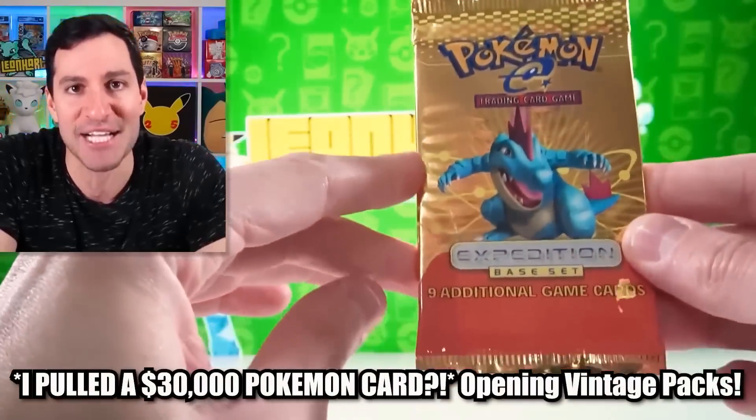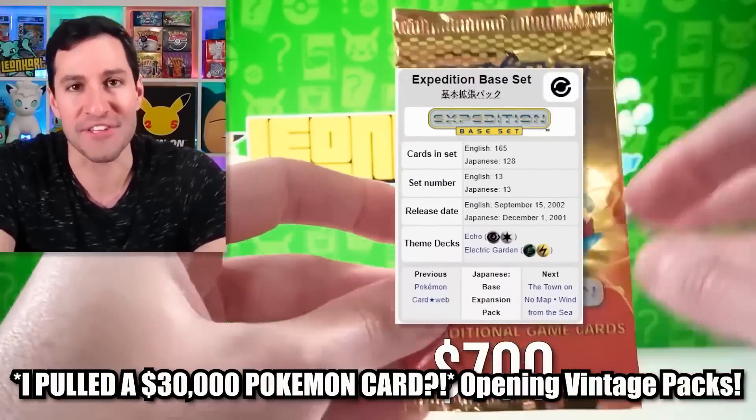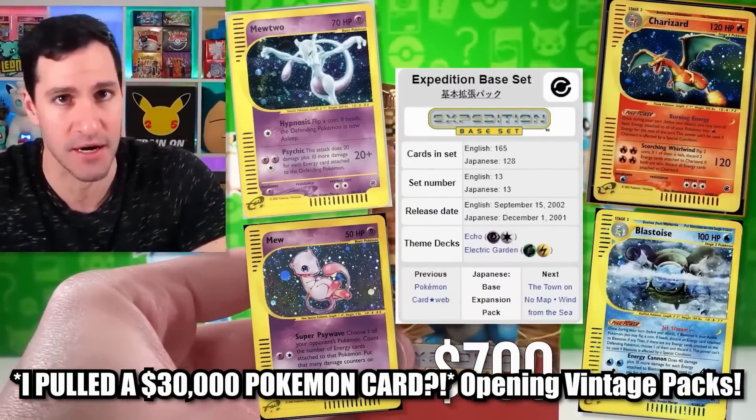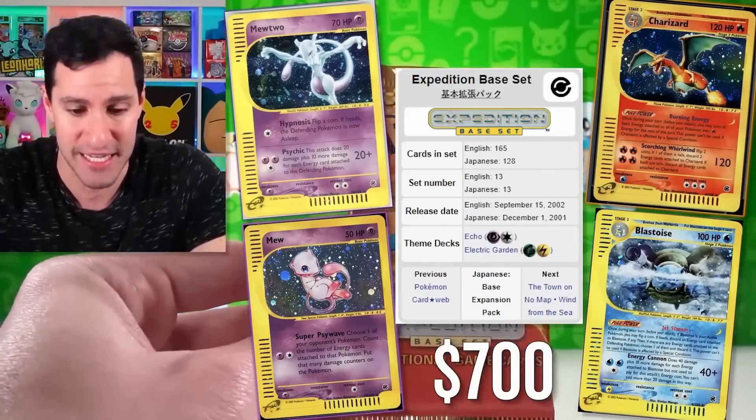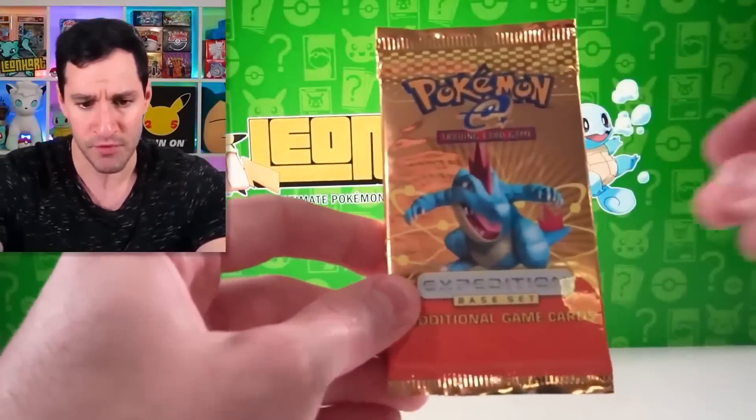Literally a golden Expedition Base Set pack with some incredible cards. Of course we got some Charizards, but we also have new in YouTube holographic and reverse holographic cards in this set. This was the first set in the e-Series, which started coming out in 2002, then we had Aquapolis — and then of course what we're opening up today: a Sky Ridge pack. That's later. For now, we have a very valuable pack — none of these packs were sold ahead of time, these are just for my personal collection.